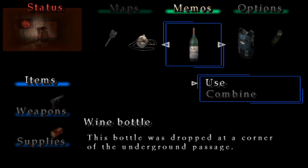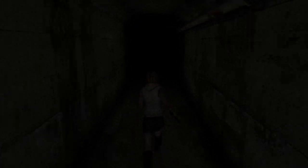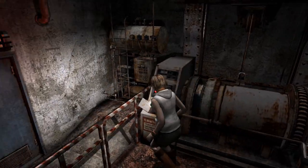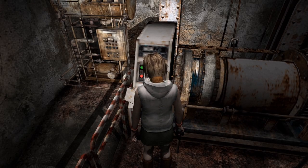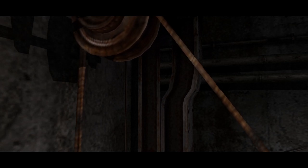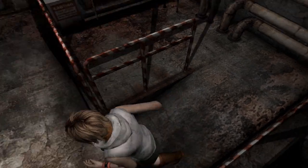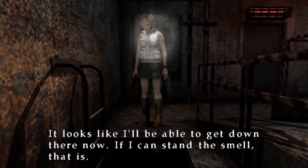We can come over here and use the wine bottle on this thingy. 'This wine bottle was dropped out of the corner of the underground passage.' And there is actually oil in this piece of machinery right here that we picked up. More numb bodies have spawned — you can turn the flashlight off to make it so they are less likely to notice you. The reason why we did that was because this stairwell here was filled with water beforehand, and now we can finally go down it.